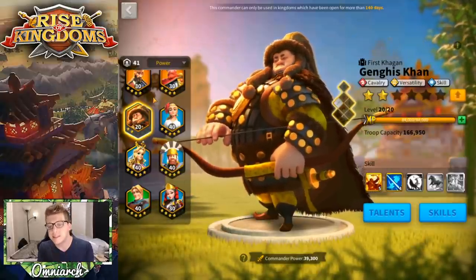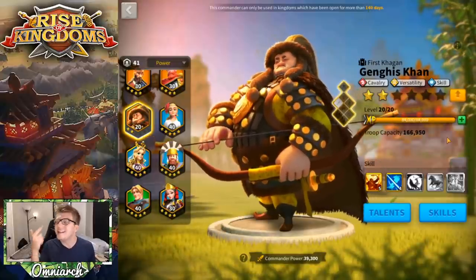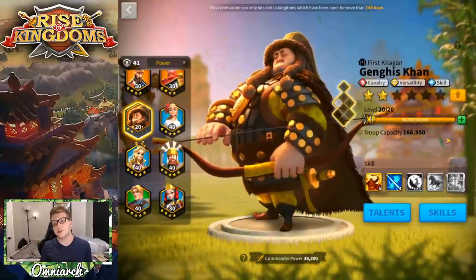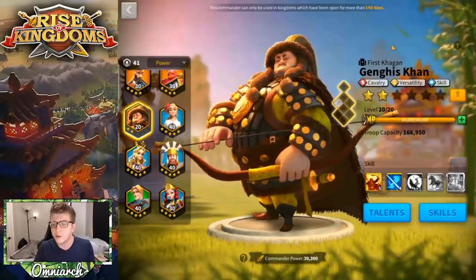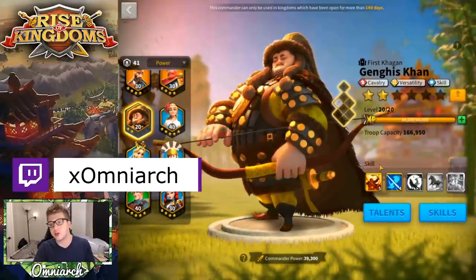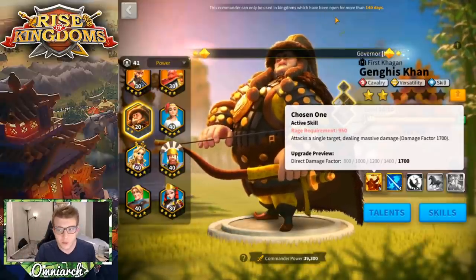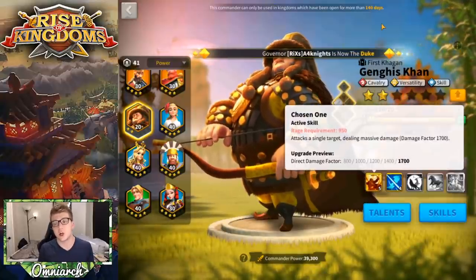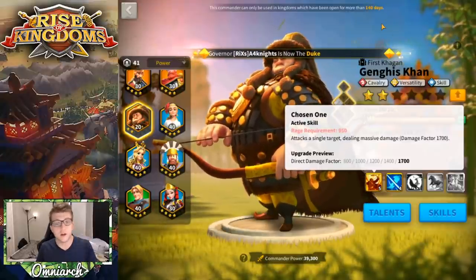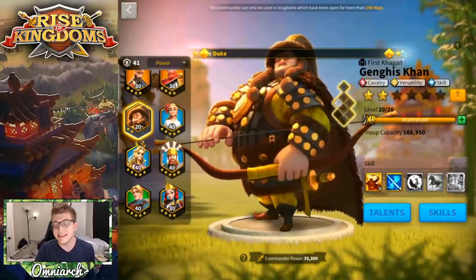Genghis Khan is a commander you should definitely focus on in the open field. He isn't necessarily a huge threat on his own — he does single target damage and is very, very squishy, the definition of a glass cannon. The reason you want to kill Genghis Khan — especially when he's primary — is because of whoever he's paired with. His active skill goes off after only 850 rage (his second skill at level 5 reduces it by 100 from 950), which is 15% sooner than a regular commander.